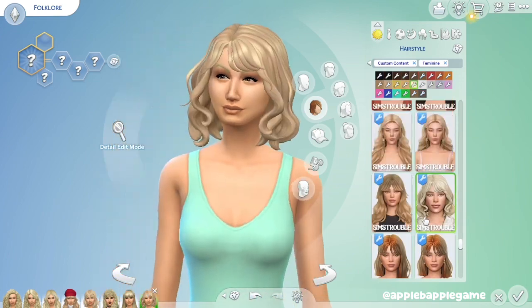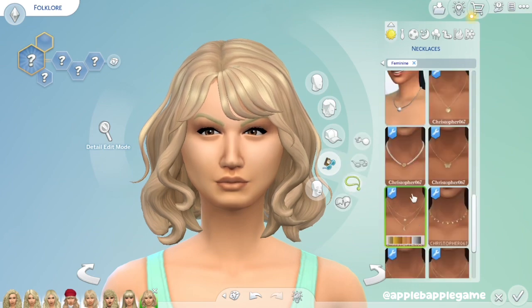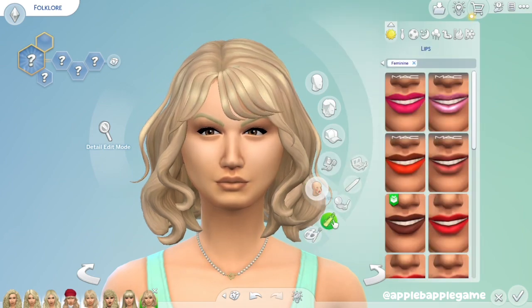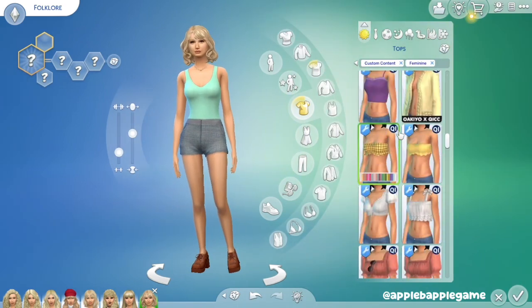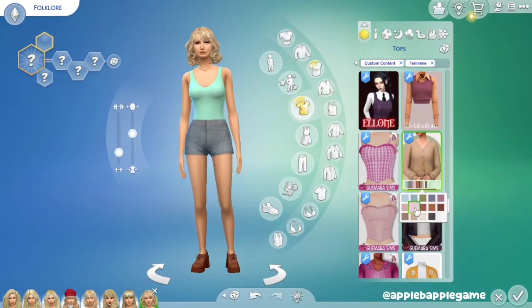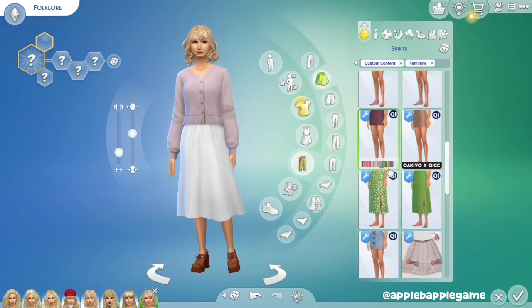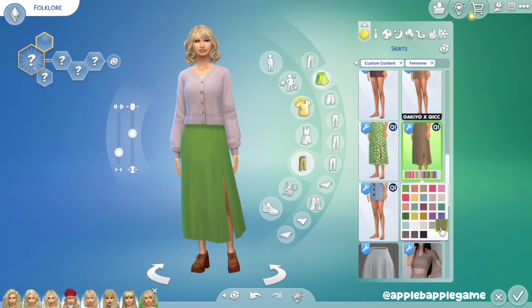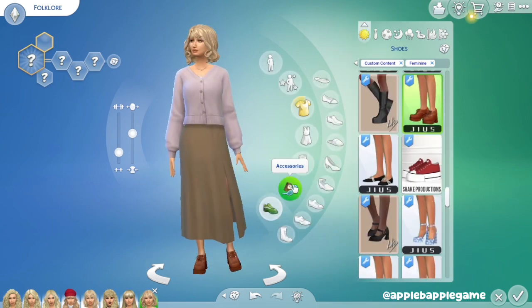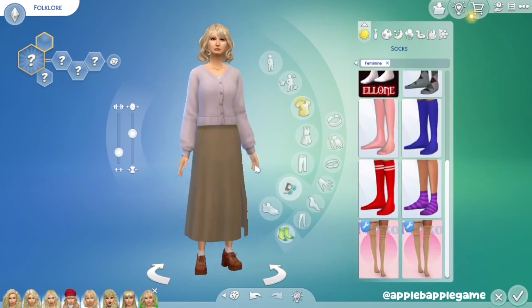This one is Folklore. This is a cute hair — it's giving folklore vibes. With Folklore, I just kind of picture, you know, like a cozy cardigan, a long skirt, maybe some chunky shoes. That's what I call them because honestly I don't know what they're called. She is cute, she is adorable. I would honestly 100% wear this outfit if I owned it.